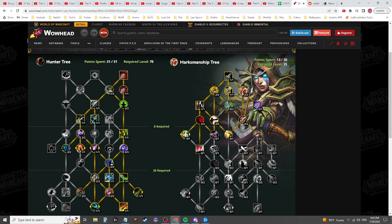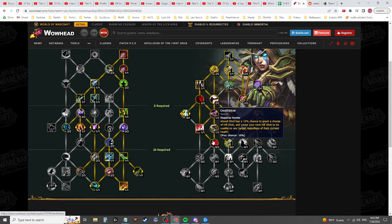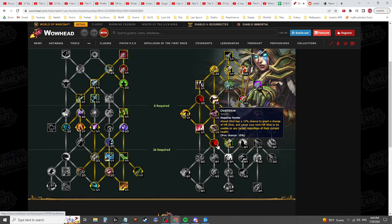We're still spending 13 points in the top part of the tree on AOE. I think 11 is maybe acceptable even though you only need eight, but the problem is I'm having to waste two talent points completely. Getting Volley, probably Surging Shots and Lethal Shots — it will depend on what those are worth.